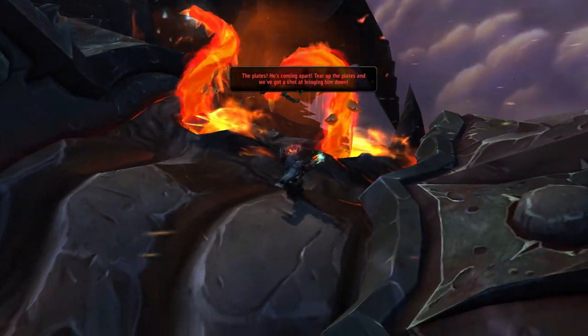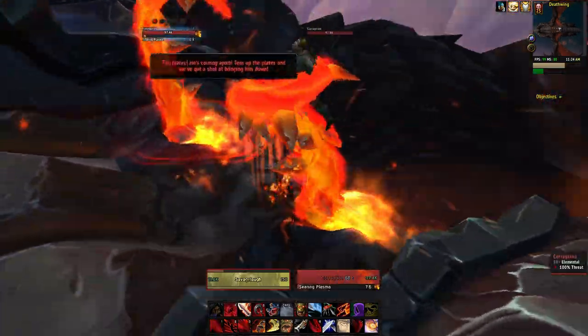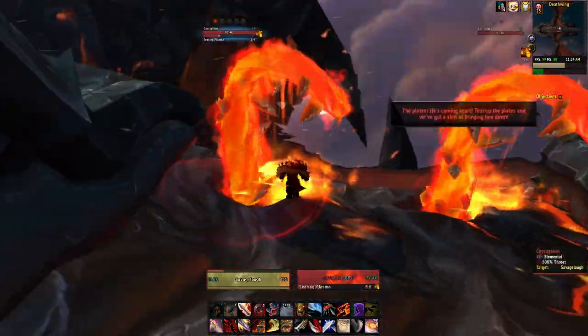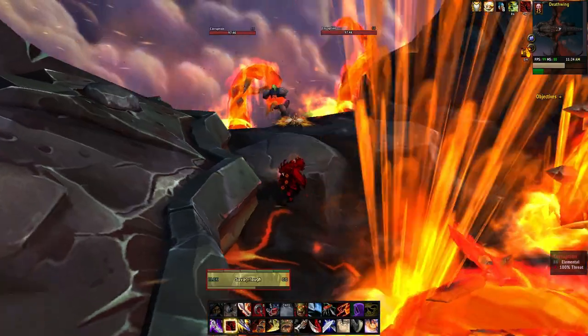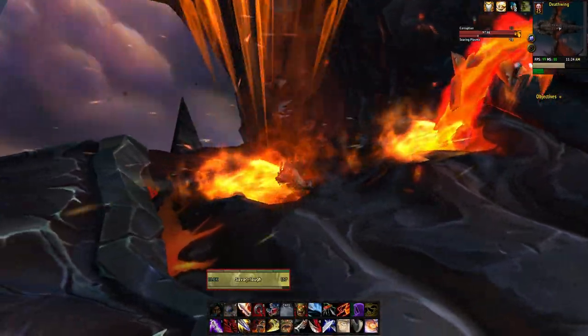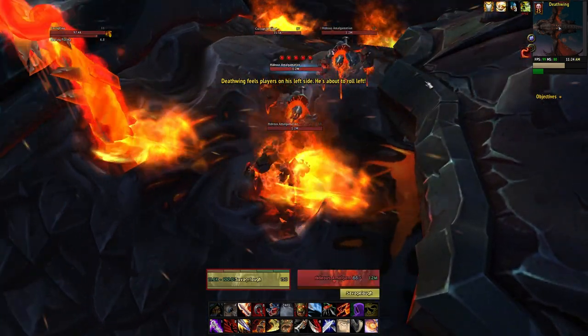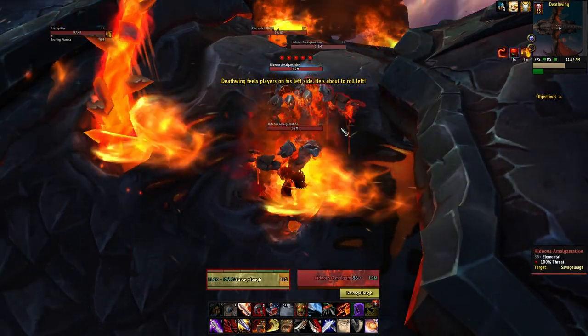Welcome to the Spine of Deathwing on Heroic Mode. I'm going to be showing you a pretty simple way to get this done. You're going to see four corruption tentacles — go ahead and kill three of them and keep the last one for later. At this point you want to stand in the spot where you killed one of the corruptions, and you will have Grasping Tendrils which will hold you down onto Deathwing's back.